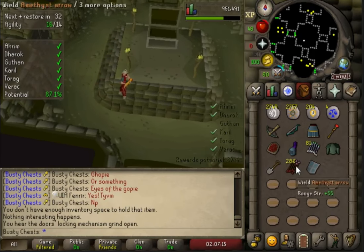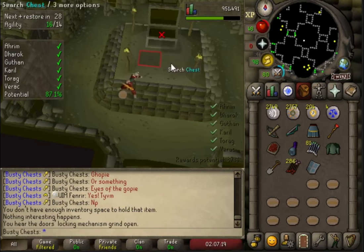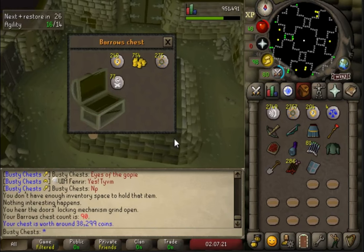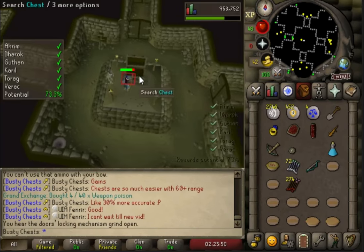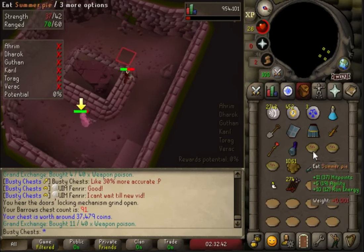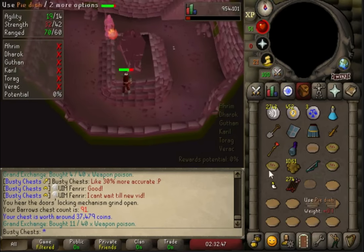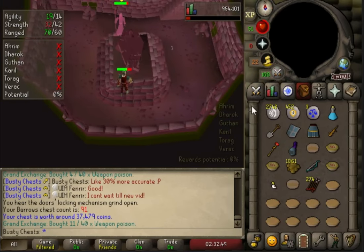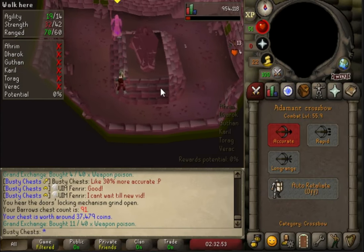There's Guthan's killed - perfect chest. 87% is the best you can do for blood runes but unfortunately we didn't hit any there. Chest 90 - only 38k, we still need another about 150k. There's 91 giving us 38k. Just want to show you what Arms looks like now that we've got this - get him in, lure him, pretty easy. Then poison him, and because we're always hitting on him we very rarely miss when we've got the crossbow on. There he is poisoned.